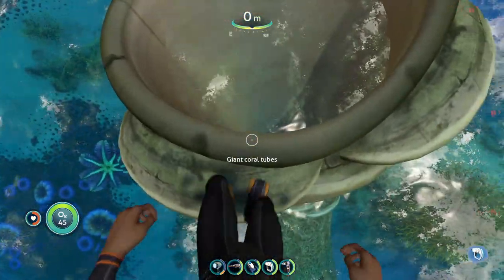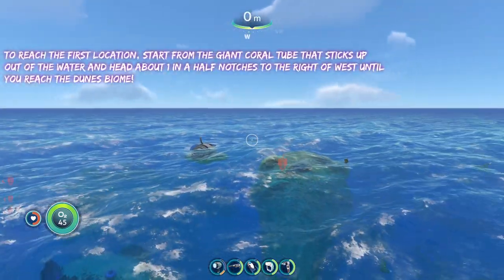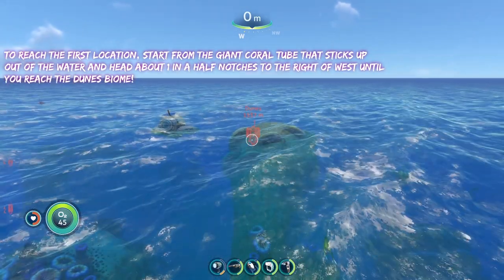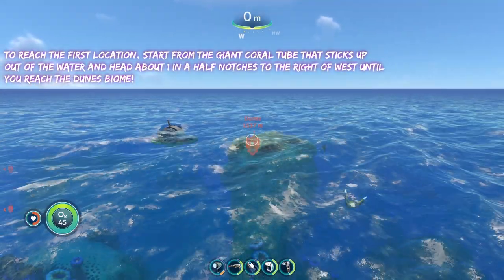All right, so to reach the first location, we are going to start from the giant coral tube at the surface of the water. And from here, we are going to head about one and a half notches to the right of west until we reach the dunes.